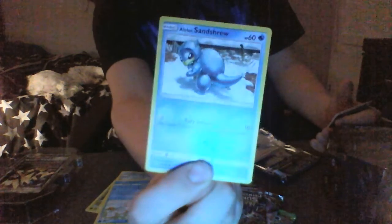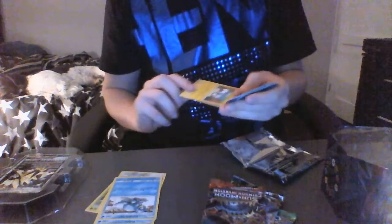The next one is Alolan Sandshrew, which comes with Fury Swipes - flip three coins and the attack does 10 damage for each head. I do have a Queen up here somewhere, I will show you in a second. That is the card there. I think I have two of them, but that is a Pokemon.